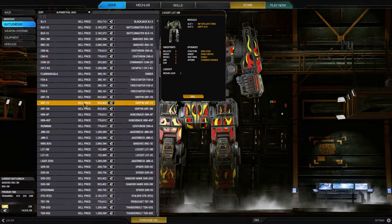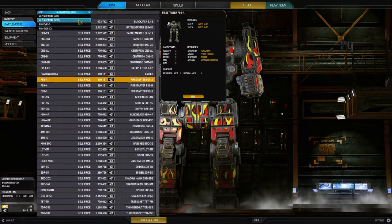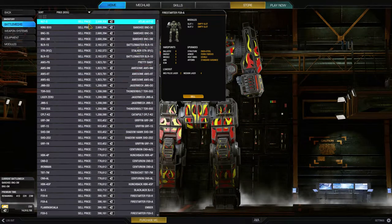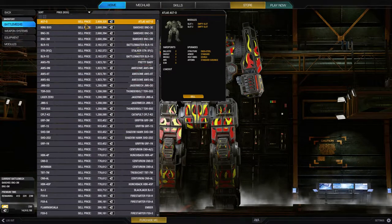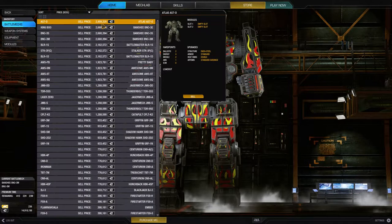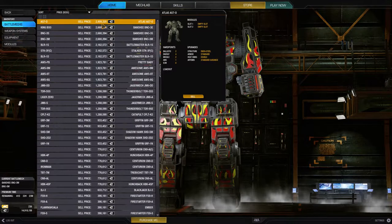In your inventory system you can sort by alphabetical ascending or descending, and by price ascending and descending. This number here is how much the chassis itself is worth — not the engine, not the equipment, not even the armor.